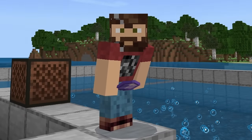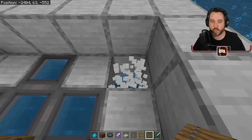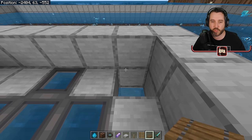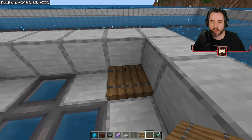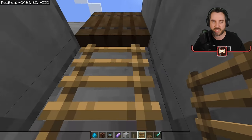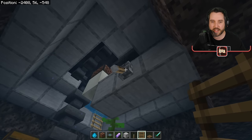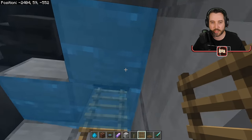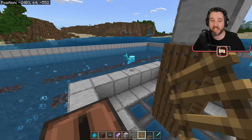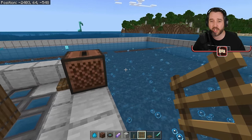I forgot to give myself a way down to our chest. So we're going to put a trapdoor right here and put ourselves a couple of ladders so we can easily get up or down. That gives us a way in here and we want to turn on our note block now — click this button to turn on our note block, then go back up top.